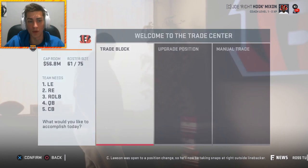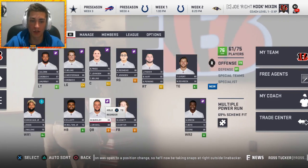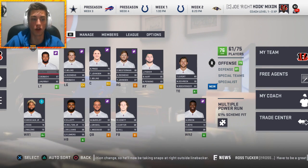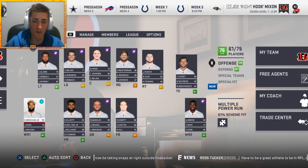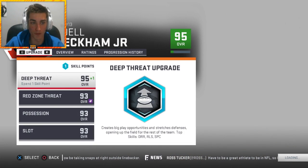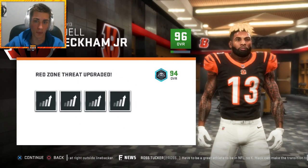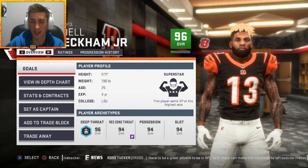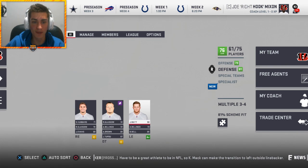CJ Uzomah, Nick Vigil, and Trey Hopkins gets me a one and a three from the Buffalo Bills. I think I'm probably set with making trades - we're gonna hold on to AJ Green. Matt Barkley's gonna make do - he's got OBJ, AJ Green, and Tyler Eifert. We're going to upgrade OBJ a little bit, and the Bengals uniforms honestly look sick in the game. The offensive line is terrible but we'll make do.